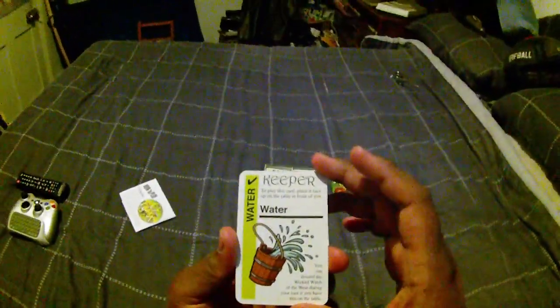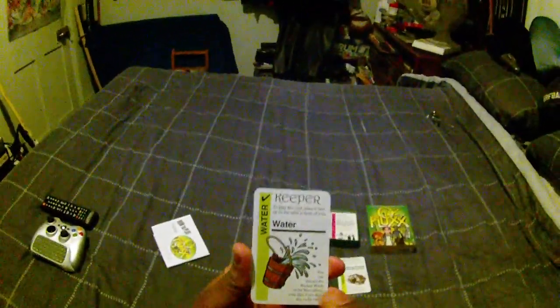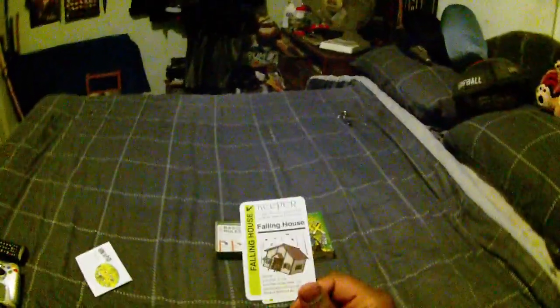Then you have the Water Keeper - you can discard the Wicked Witch of the West. The difference between this one and the Fallen House is that you can keep the Water, because there appears to be an abundant supply of water, but not an abundant supply of Fallen Houses that will stay in one piece once it lands. And then, of course, you've got Toto. So those are some Keepers.